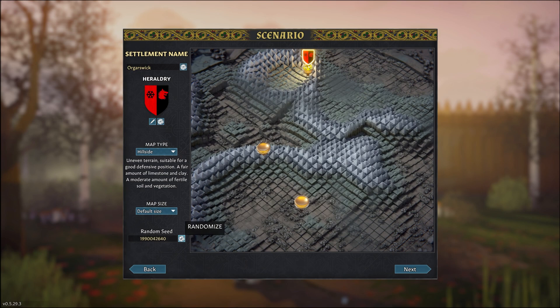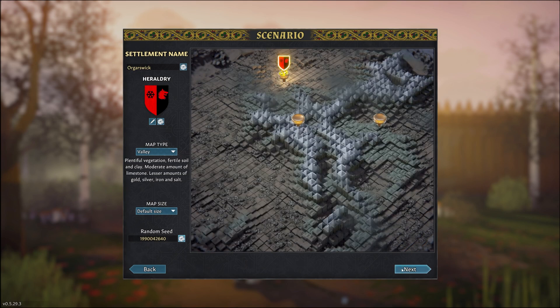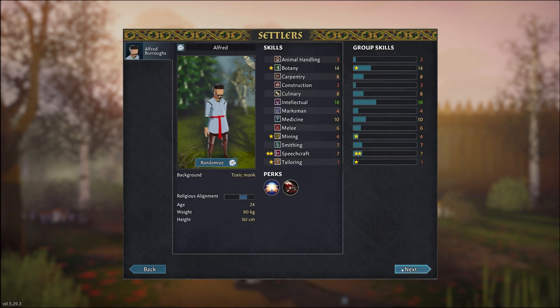Let's just pick a random starting seed and continue. Now we need to choose our first settler. The game gave us Alfred, who seemed to have a few decent skills, but not exactly what we're after. So let's randomize and see if we can get something a bit more suitable.